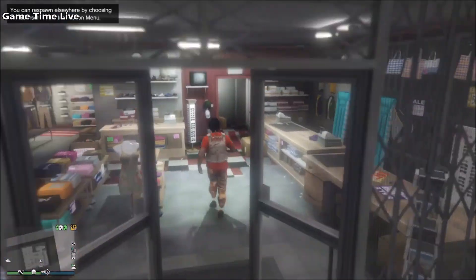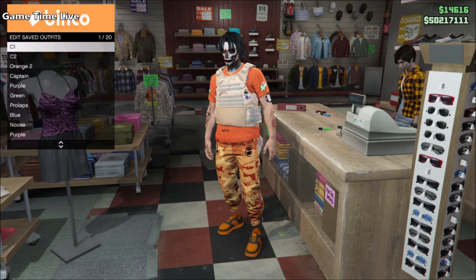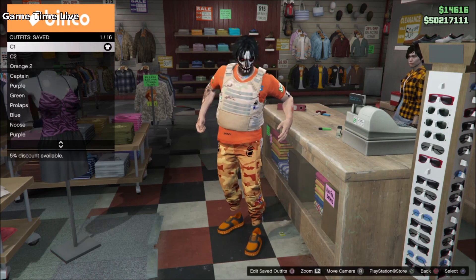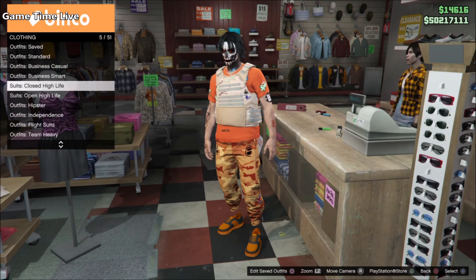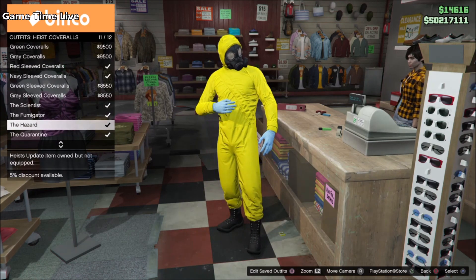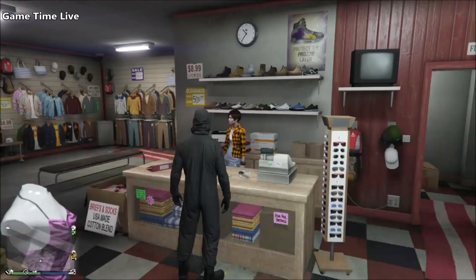We now have the bottom layer of the outfit completed. The next step is putting on the trashman vest. Before going into this step, get the orange trashman vest — I have a video on how to save versus mode outfits, linked in the description. Save your trashman vest somewhere outside of your outfits list so we can use it after the glitch.